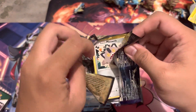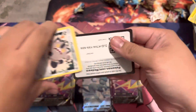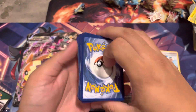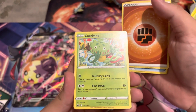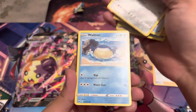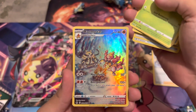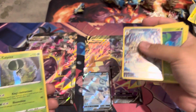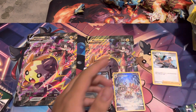I thought this was going to have at least 10 packs but no, just five packs. All right — Fighting Energy, Mew, Wailmer, Mawile, Marshadow, Larvesta, Oddish, Magmortar, Galarian gallery, and Calyrex holo. There you go.